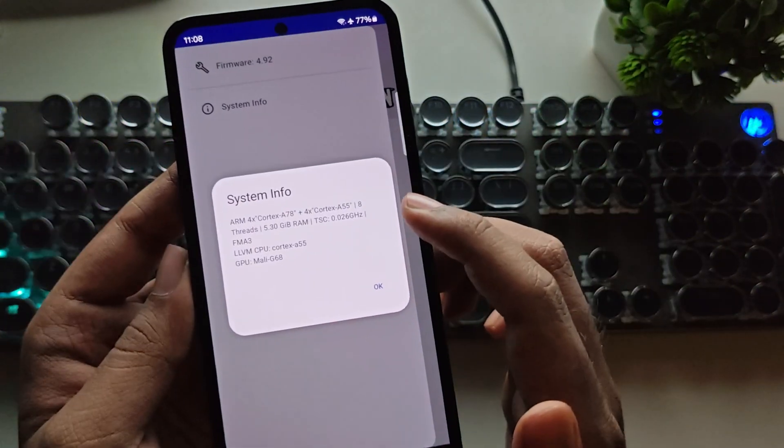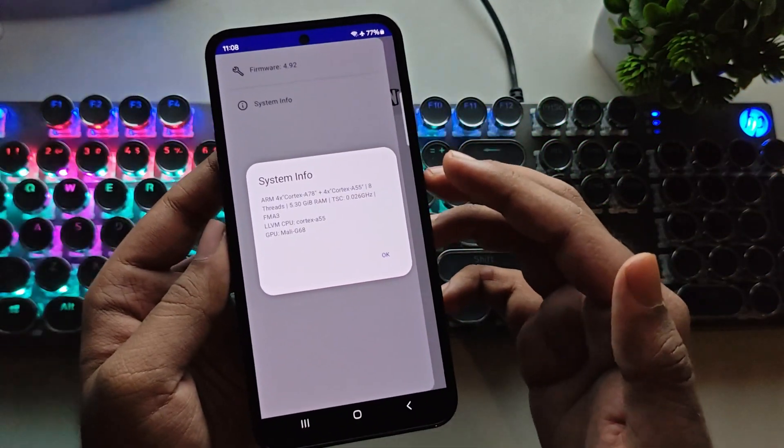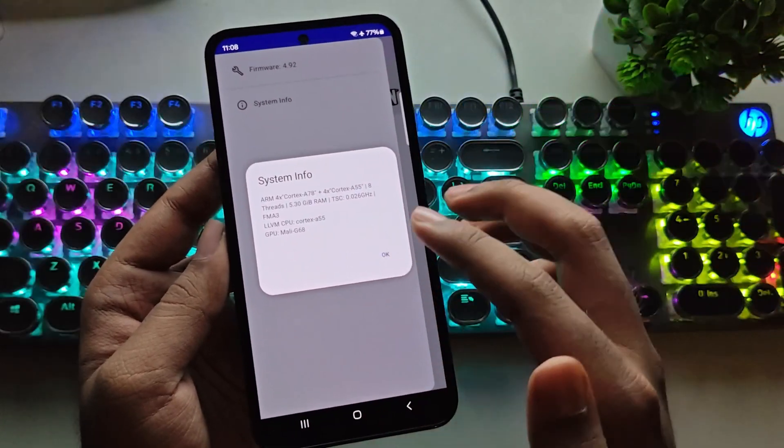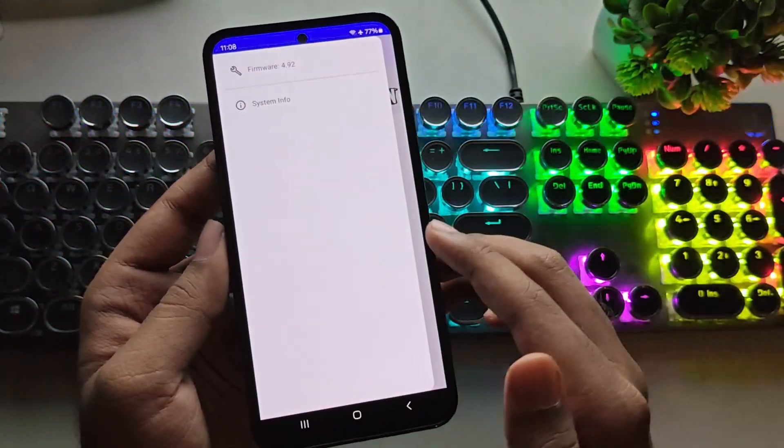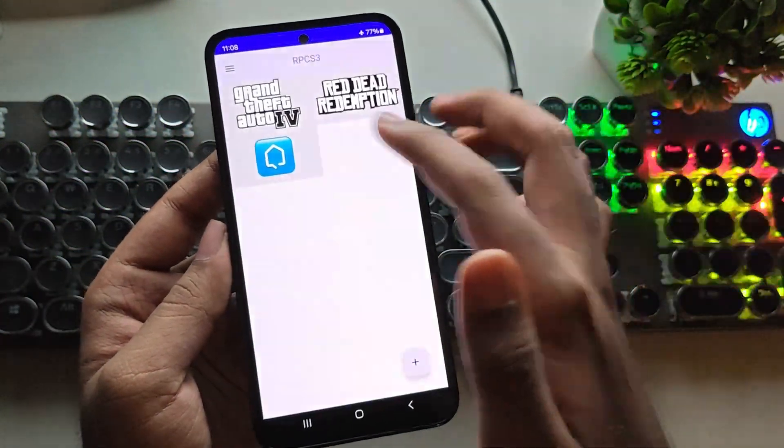Right here there is a System Info option. It displays the phone's CPU ARM architecture, total threads, and the GPU Mali G68. Now let's move on to the actual test, starting with Grand Theft Auto 4.